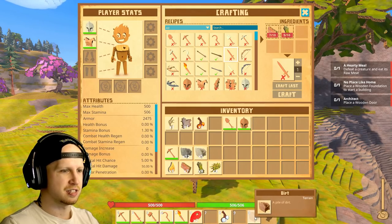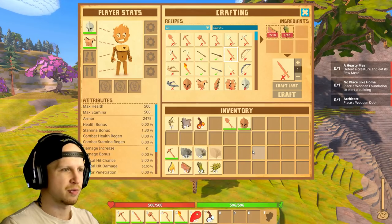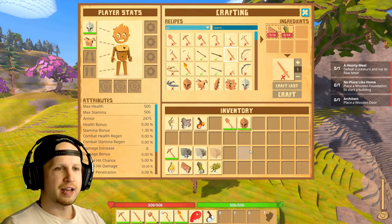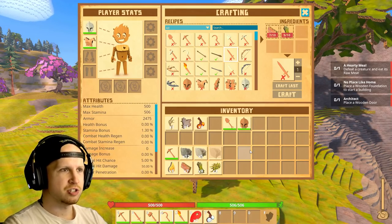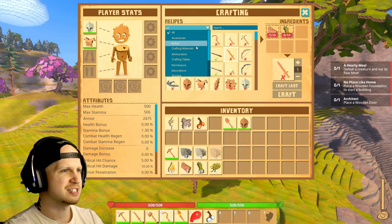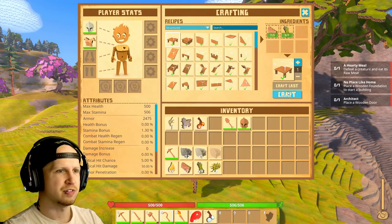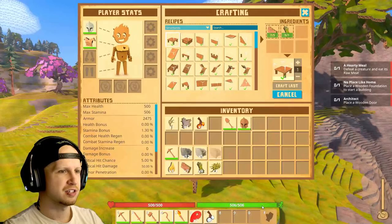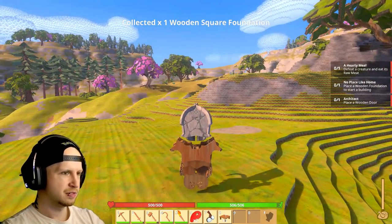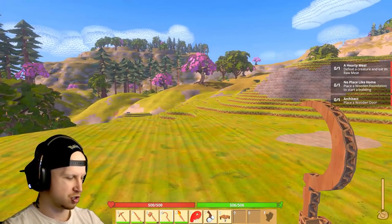I don't know the hotkeys to grab these items and swap them back to our other inventory. No place like home — place a wooden foundation to start building. Where is this foundation? That's a little too many things. Square wood foundation — sure, I'll take a generic one. Whoa, it's just outright a rock helmet, not even cardboard. But at least we'll get to see the building, which is cool.